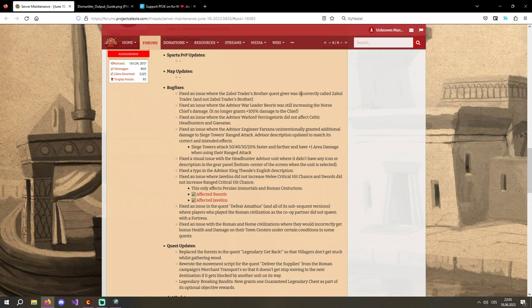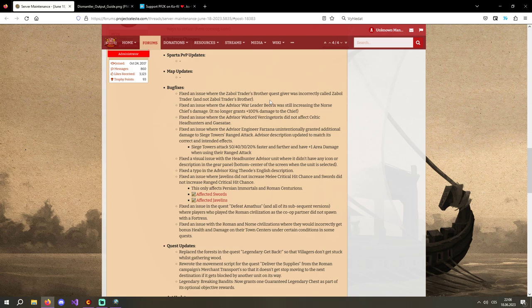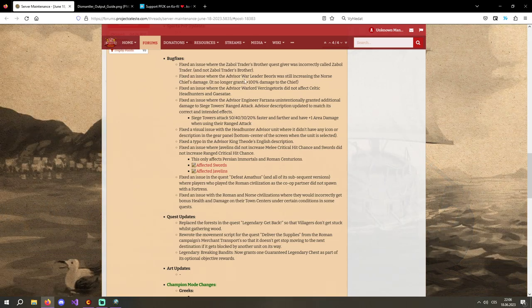Fixed an issue where the Zabol Trader's brother quest giver was incorrectly called Zabol Trader and not Zabol Trader's Brother. Basically there's the brother's keeper quest in Zabol — it's just a naming confusion between the Zabol Trader and his brother. Just to make more sense of the quest naming.